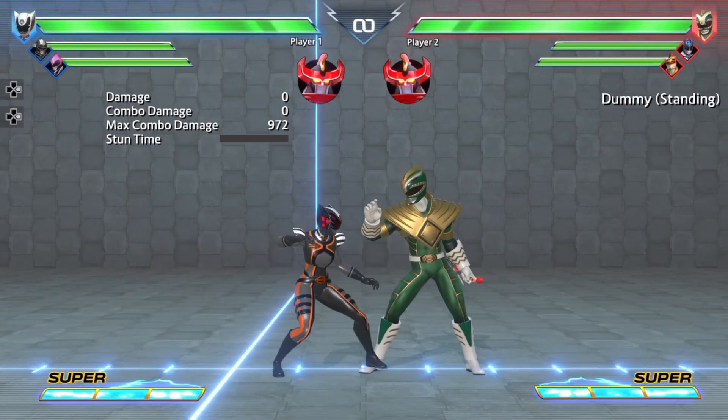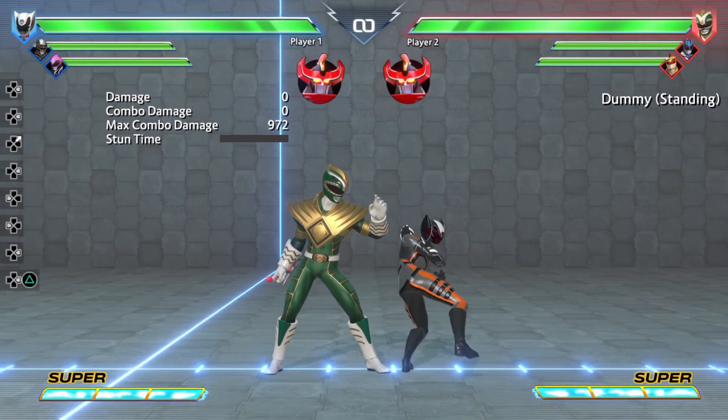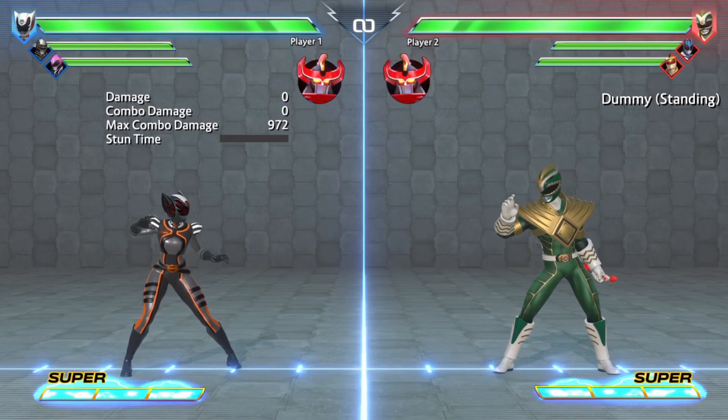Other than that, pretty much the only way you're going to be able to get an air combo off her launcher with Cat is if you use this as an anti-air, and then you just do this whole thing — and that gives you that.